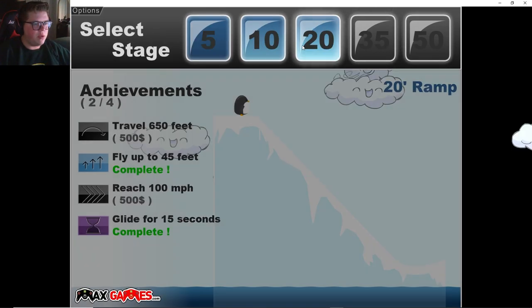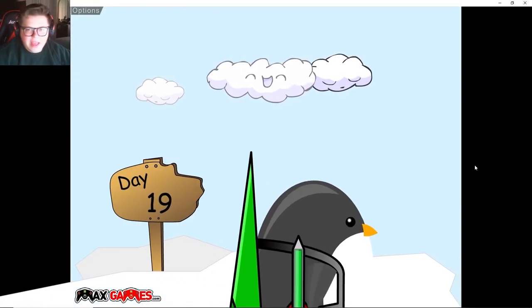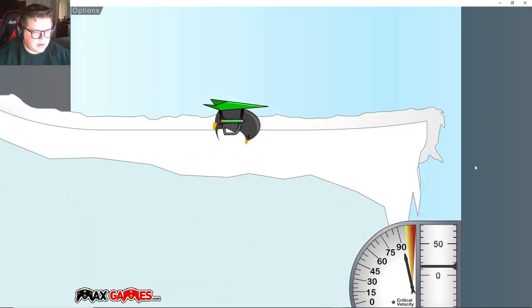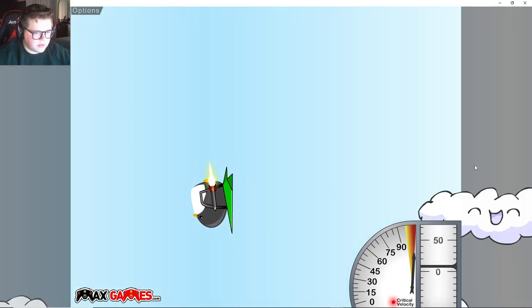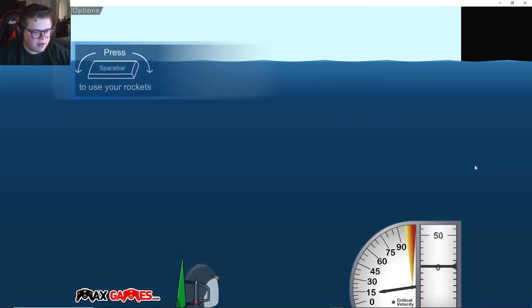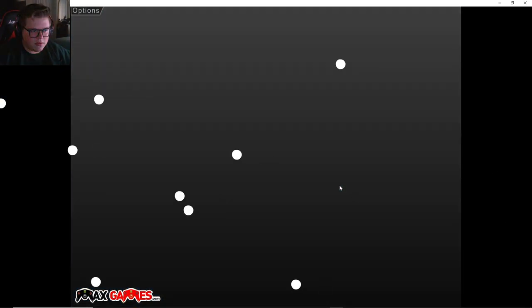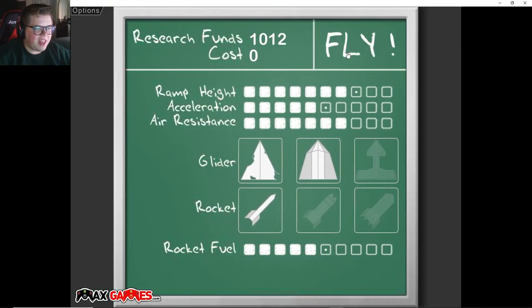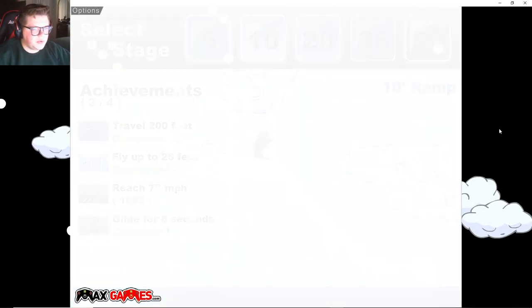Complete one more achievement - okay, we need to reach 100 miles per hour. I have a feeling we can do that if we just go up right, then do this. Does that count towards our flight? Yeah, I knew it would - if we just like zoom. It's not a good flight but it'll get us the achievement. Let's do the 10 ramp one more time and finish that 70 mph one.